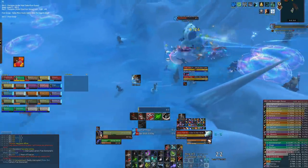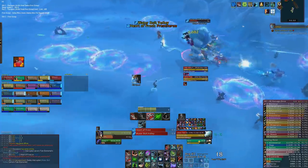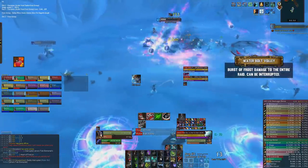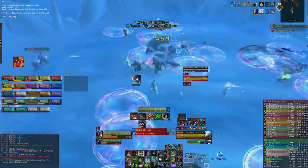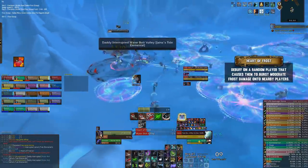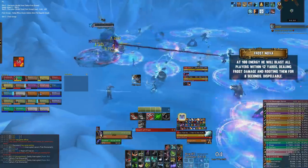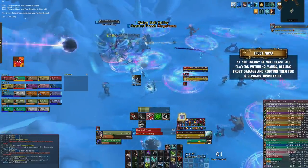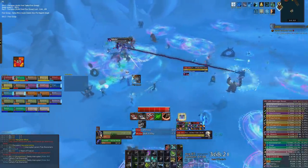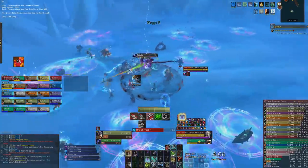As for the Tide Elemental, you want to move him slowly towards Jaina, making sure that you interrupt his Waterbolt Volley on Heroic, as otherwise it'll do raid-wide damage. Any players targeted with Heart of Frost want to move away from others, as this debuff causes them to splash damage onto anyone nearby. The Elemental can also cast Frost Nova, however it only casts it on Normal Mode — this will root anyone nearby, so make sure you move away from this add just before it reaches 100 energy. Once the Elemental is dead, interrupt the Arcane Barrage on Jaina, and the last phase begins.